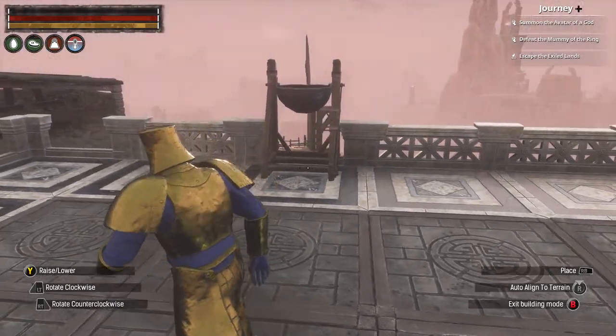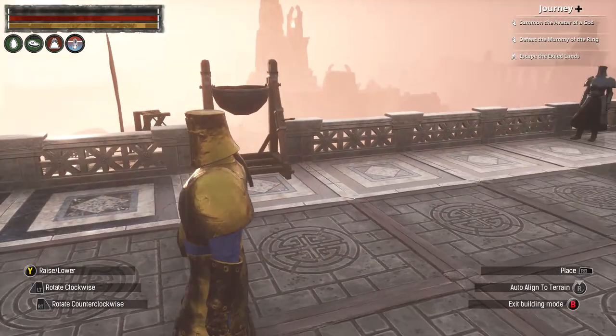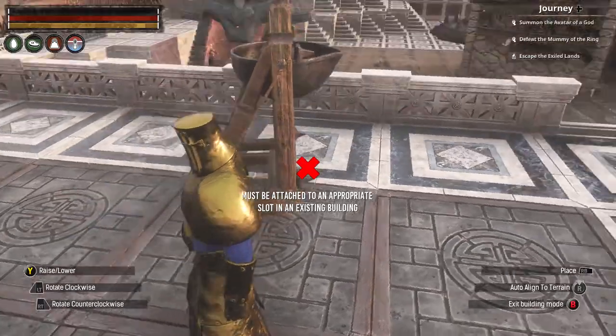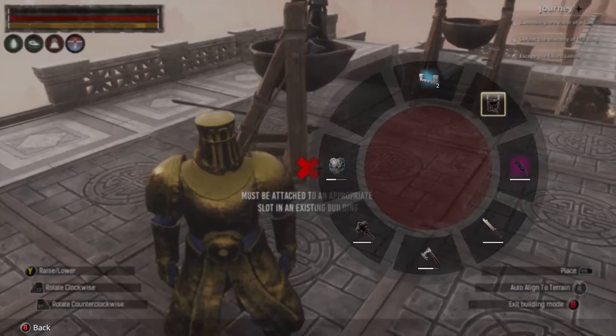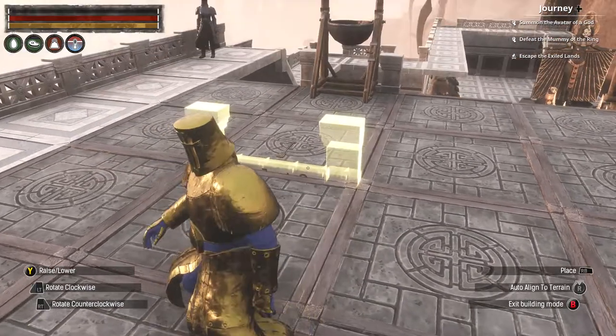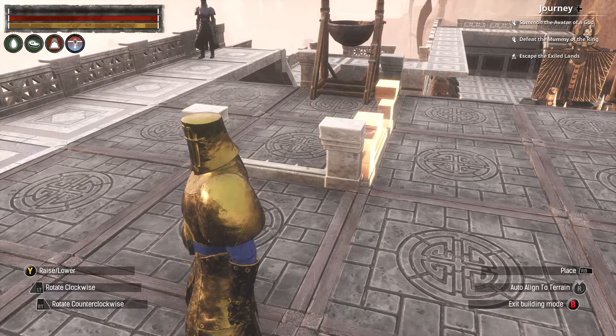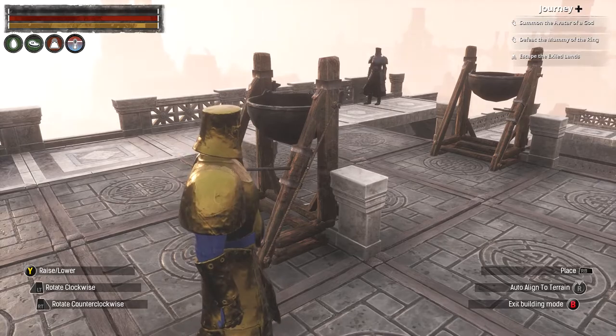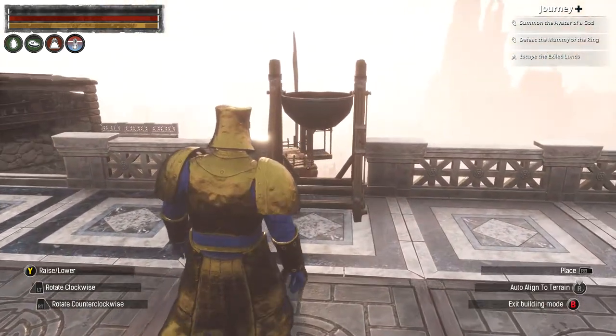It will click to a granulated wool. It will not let you place it anywhere else. I am just going to quickly place a wool here. Obviously the arrow is where it will be facing. There we go. You can place it on flat ground as well.